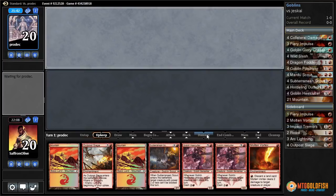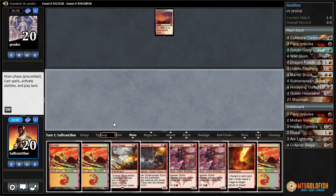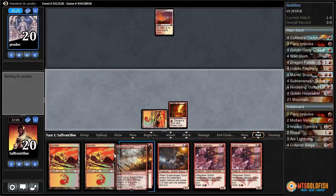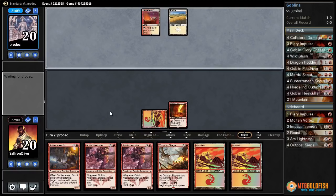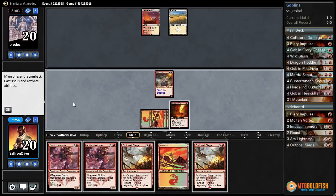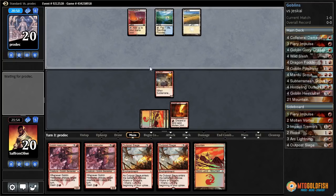We're going to need to draw some lands for this one, but we have Molten Vortex which isn't bad. We get the Molten Vortex down — our nice sideboard tech. We're not going to pitch lands until we get Outpost Siege down; we want at least 4 lands on the battlefield. Outpost Siege is pretty important. We'd love to draw another land and start slamming Outpost Sieges on turn 4 — that goes a long way towards winning.